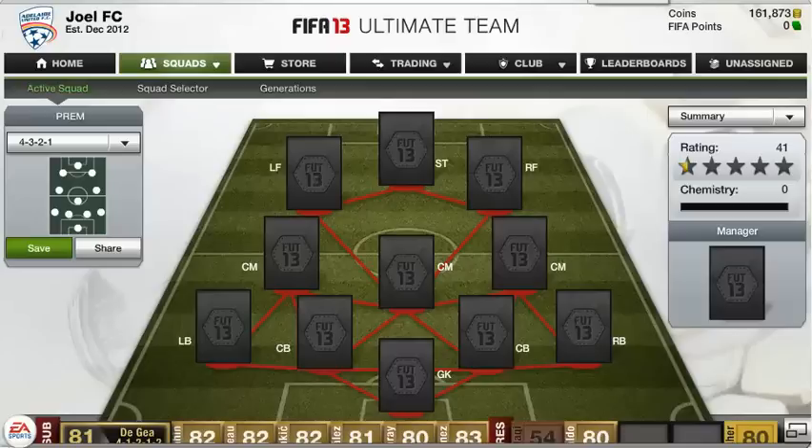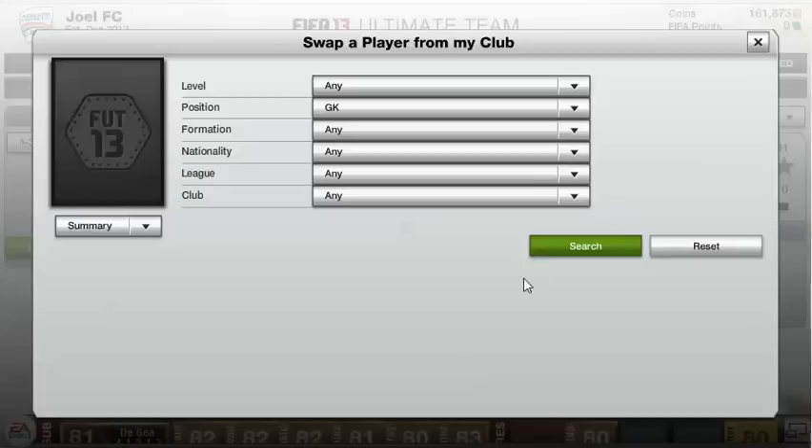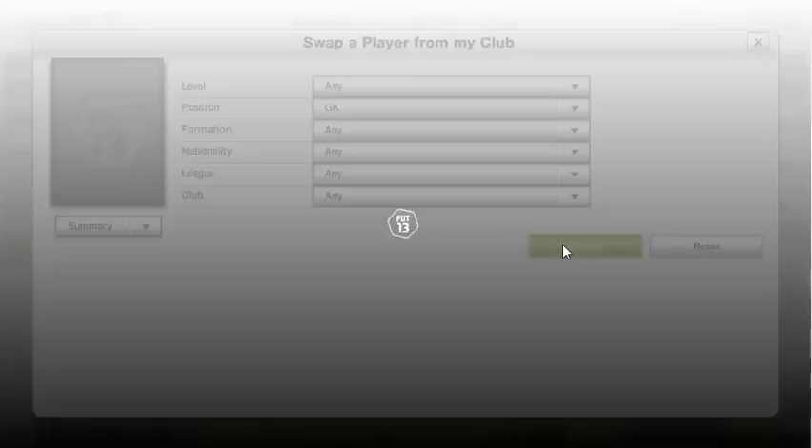Hello and welcome to the 600,000 coin squad builder. It's an absolutely awesome squad, probably even better than the last one. It's a little bit more expensive, but we're going to get right into it. It's a different formation this time — it's 4-3-2-1. I hadn't used this formation in FIFA before, but it's actually absolutely awesome. It has left forward and right forwards and they sort of play as second and third strikers, so it feels like three strikers.